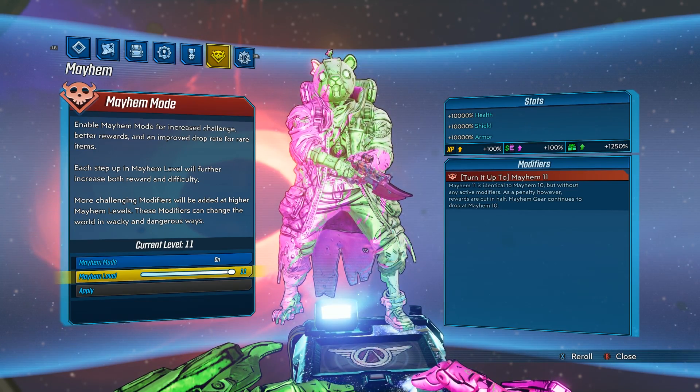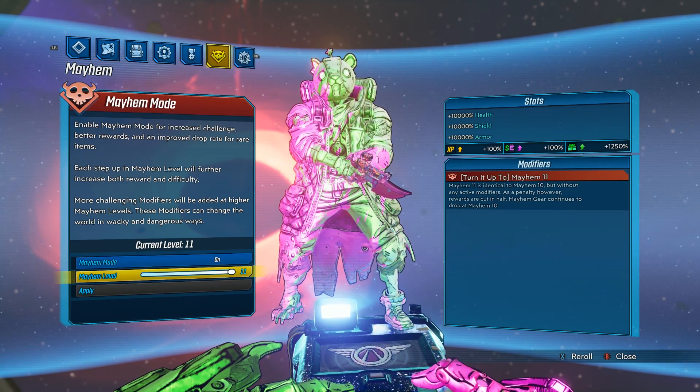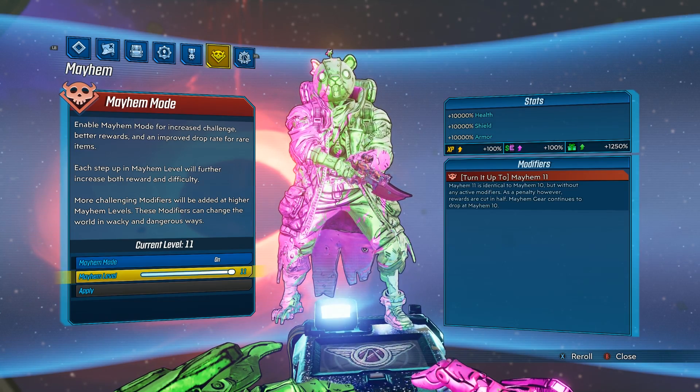As a penalty, however, rewards are cut in half. Mayhem gear continues to drop at Mayhem 10, so the health, shield, and armor of the enemies all stays the same.